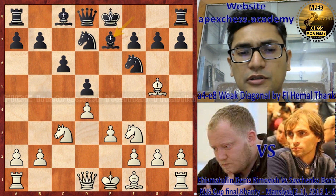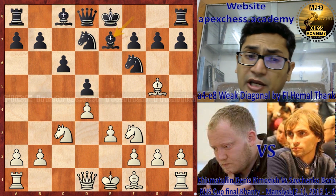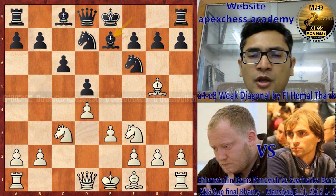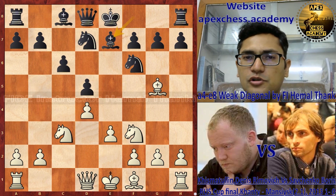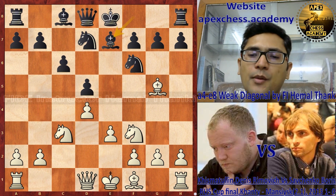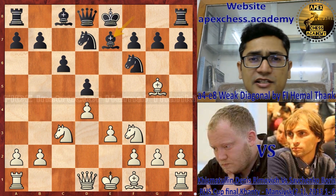...or sometimes if the knight is on e2, white can even consider the plan of f3 and e4, because white has a pawn majority in the center. It is better to push this pawn majority, so f3-e4 is also a great idea if you play bishop d3 and g2-f3. But our topic is not Carlsbad, so we will discuss this theme in future videos. Let's go back to our theme.